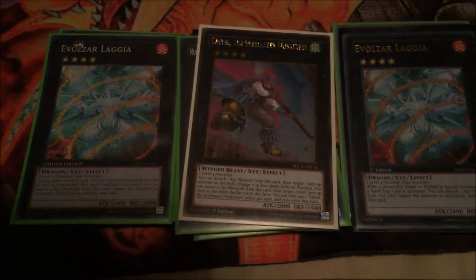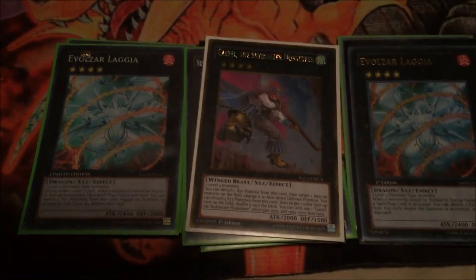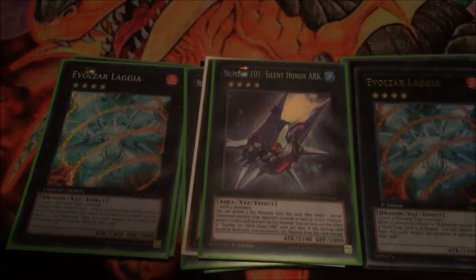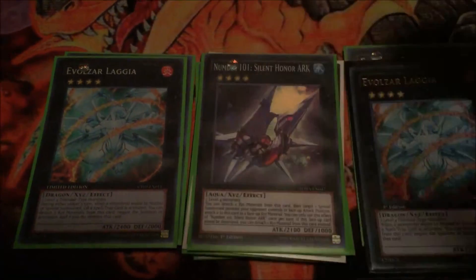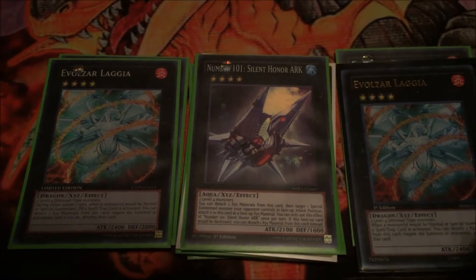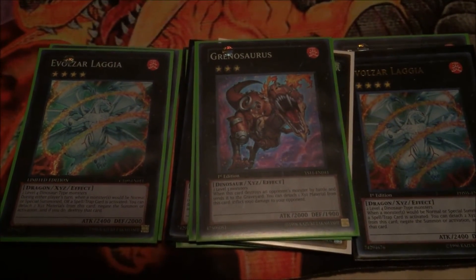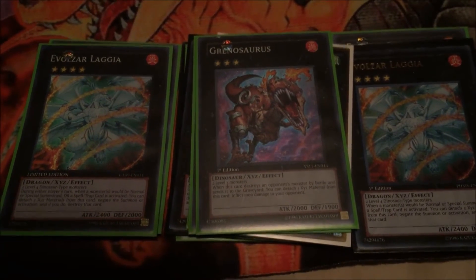Next, one Castel — pretty standard, pretty much stapled in any XYZ deck. One Honorable Arc — one of my favorite rank 4s, pretty good at getting special summoned monsters out of the way. And lastly, one Grenosaurus, for if I was going to overlay Ghost Ogre and Gilosaurus together.